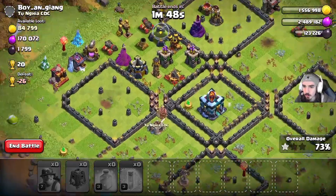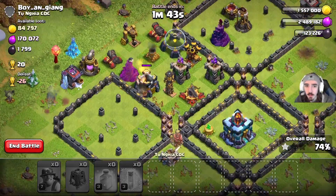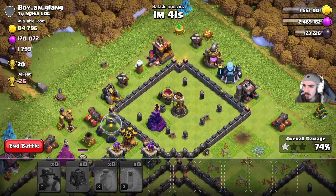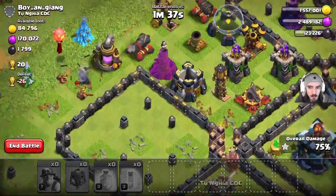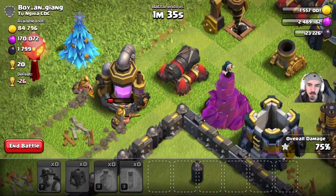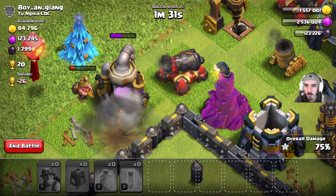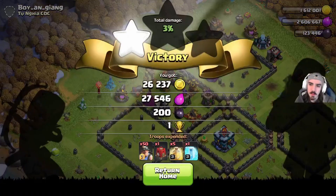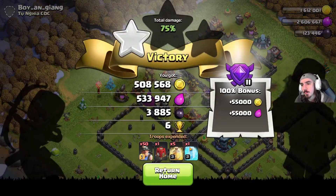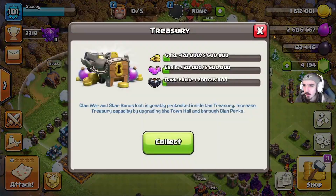That town hall is absolutely destroying my miners — it's not just a town hall, it's a troop killer. We missed out on some elixir and gold, but we got quite a bit of loot. We end up at 75% — we'll take it, which means we get the full loot bonus. 550,000 gold and elixir — easy money.